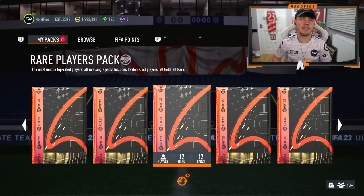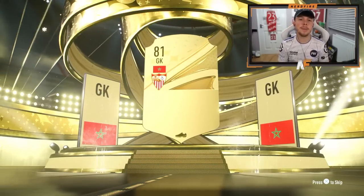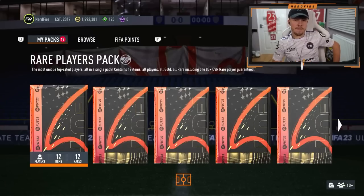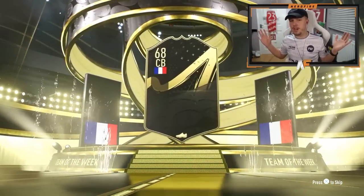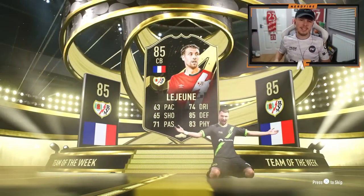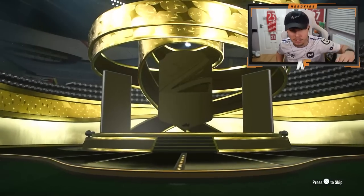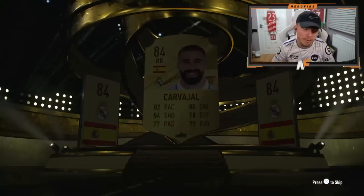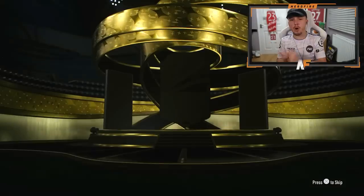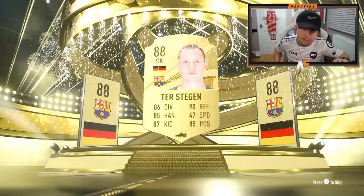Now we've got three or four 50k packs — a couple tradable, the other two untradable. First one is untradable — not a walkout, best on the front is Boonoo 84. Another 50k pack, untradable — in form, France centre-back. It's good fodder but I'm never going to use the guy. Third one is also untradable. The final tradable one is going to be Carver Howe 84. Final 50k pack gives us de Stegen — I'll take that fodder-wise.